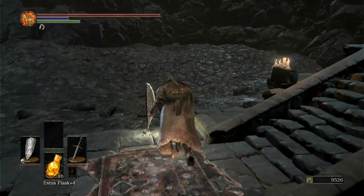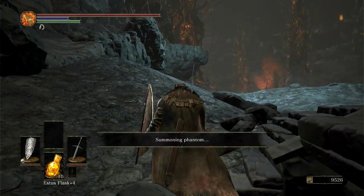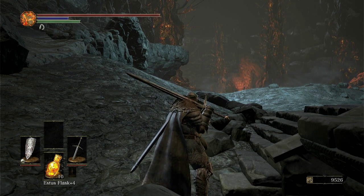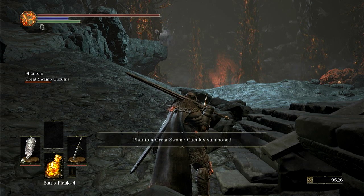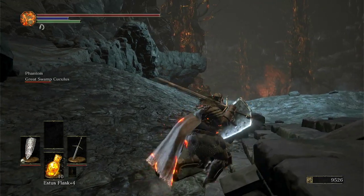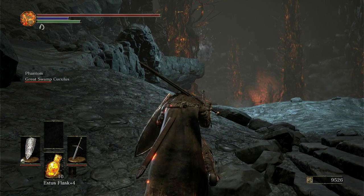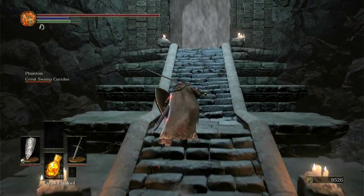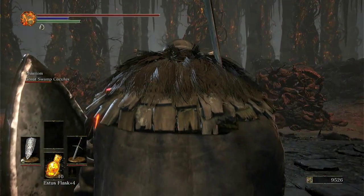What the hell is happening? Is that the harpoon? I was like, is that mountain alive? We're just gonna hold up — whatever the hell it is, just exploding over there. It's like a three-tiered catapult slash crossbow thingy. That's the phantom I just summoned in. All right, come on — phantom Great Swamp Cucculus.